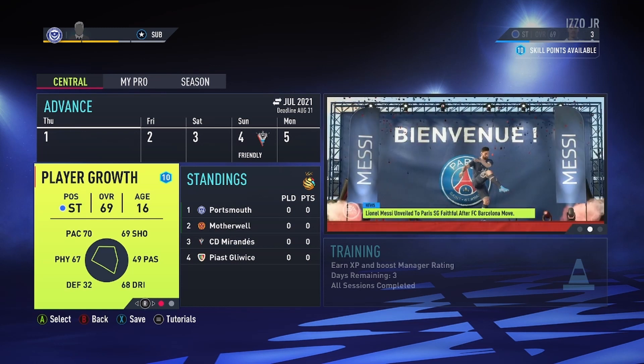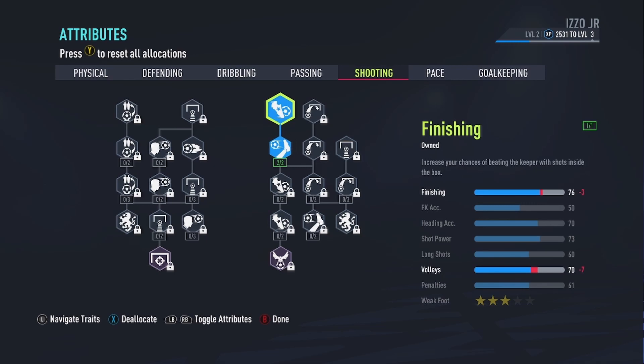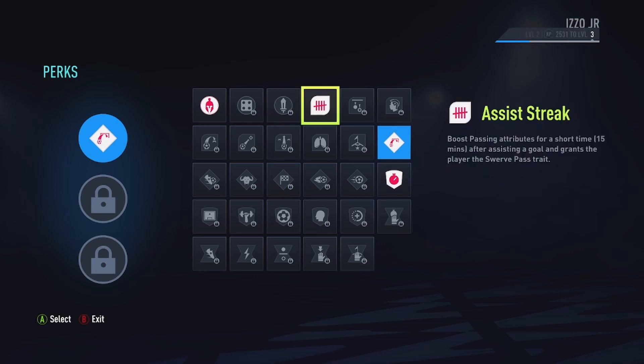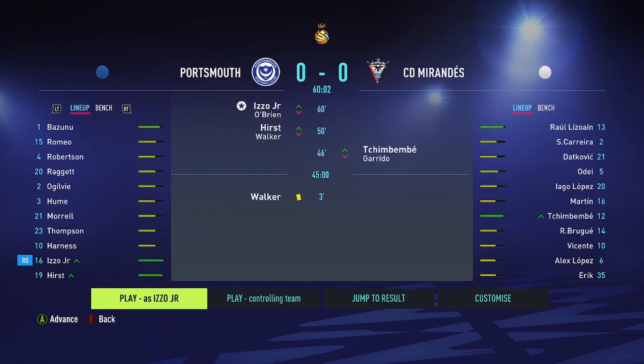Let's get into the upgrades before the first game. I've put most of my points on speed and a couple on shooting - speed is quite a big factor in FIFA so that'll give me an edge. I'm going to pick a perk and I've gone for the distant shooter. I think it makes more sense for a striker - defensive seems more of a midfielder type thing. So yeah, distant shooter.